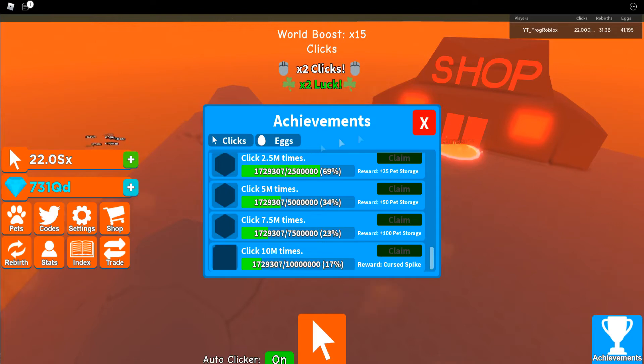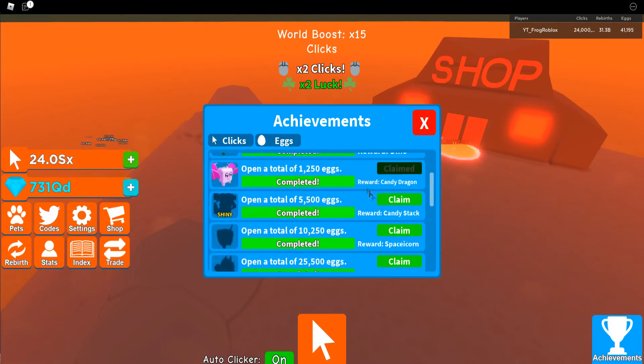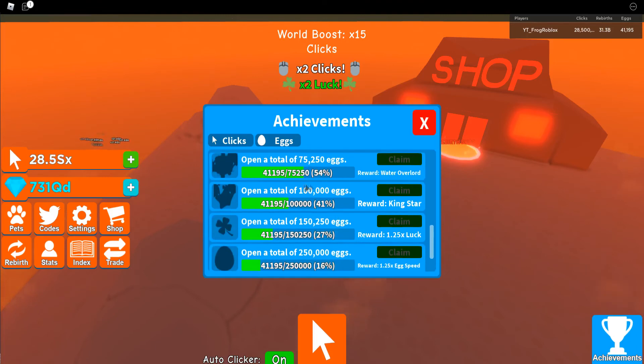Now for egg achievements: a fox for 100, a shiny fox for 150, a dino for 600, a candy dragon for 1,250, a candy stack for 5,500, a shiny one, a normal space acorn for 10,250, a shiny space dominus for 25,500, a shiny frozen dragon for 50,750, and a water overlord for 75,250.